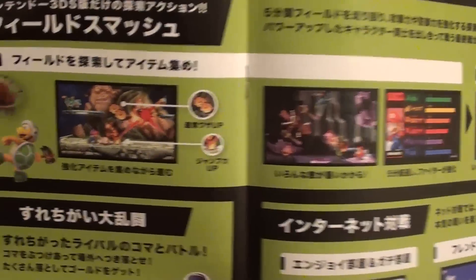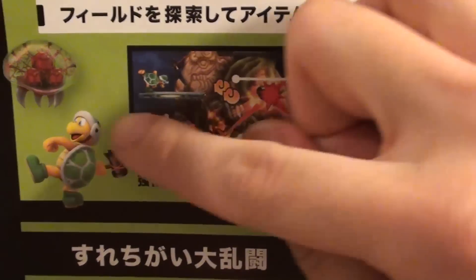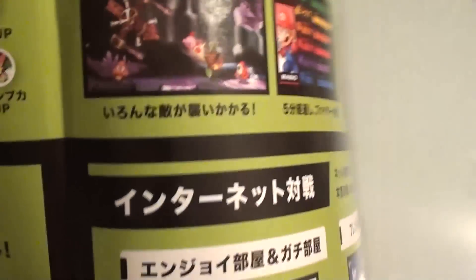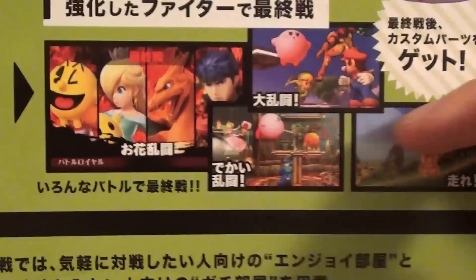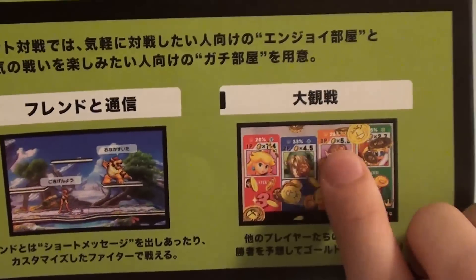On the next page here - hoka ni mo iroha na tanoshimi - various other kinds of enjoyable things you can do. Field Smash. This is some sort of adventure battle where you can run around and pick up items that increase your stats - technique power-ups, jump power-ups - and then it leads to a battle. As long as you've picked up all the power-ups, you'll be stronger and more ready to fight. And don't forget, you can also fight over the internet, which is going to be a lot of fun if your mates aren't always living in the same house as you.